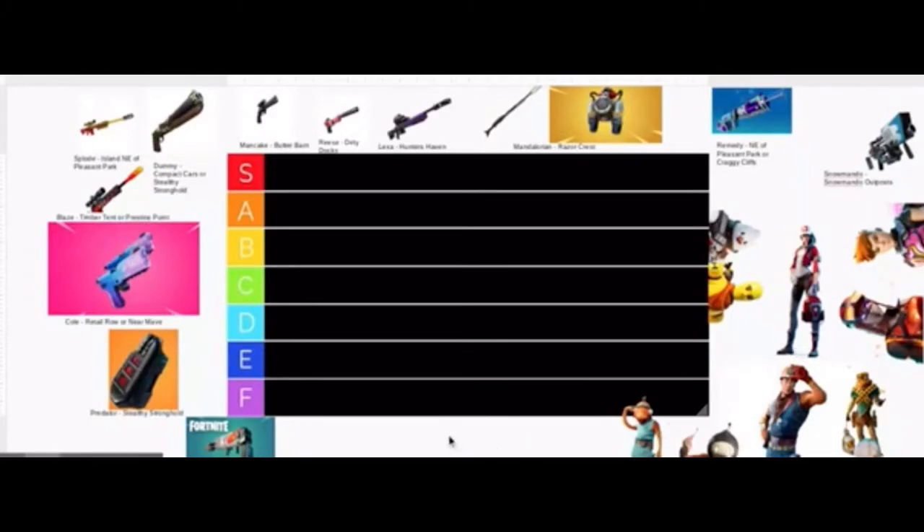First off, we got the brand new Burst Quad Launcher, which can be obtained via Fishstick at Crikey Cliffs or Coral Castle. I've only used this thing once because it just came out last night, and it's actually pretty decent. I'll give it a C.